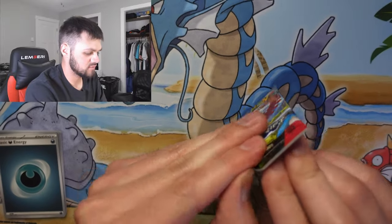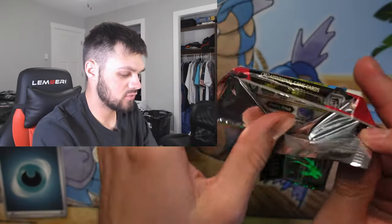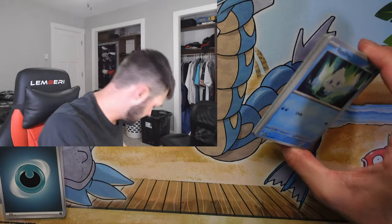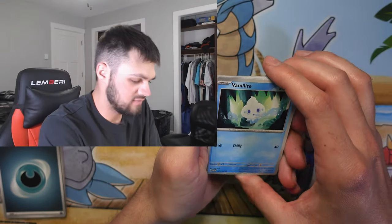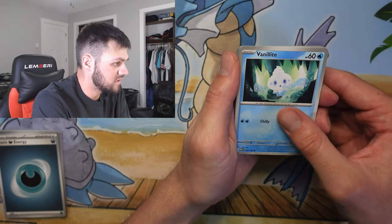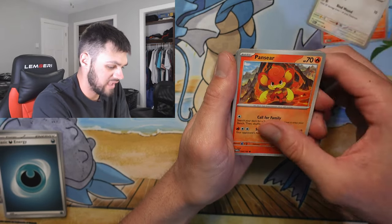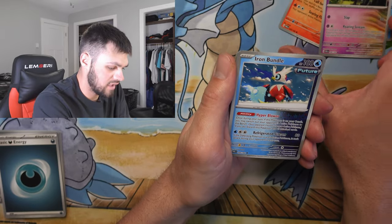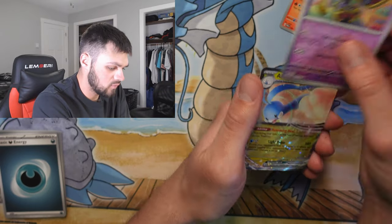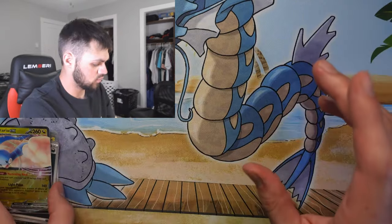Let's go with the second pack. Let me know in the comments if you want to see more videos like this — I can do more sets for binders, like completing past sets, recent sets, or even the newest set Temporal Forces. We got Valanite, Charcadet, Swalot, Blueberry Cane, Seer, Scream Tail, Iron Bundle, Ferrothorn, Wiglett, Gimmighoul, and Altaria EX — that's a cool card.